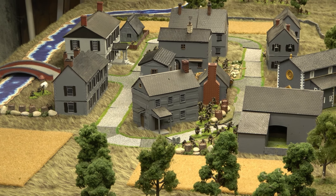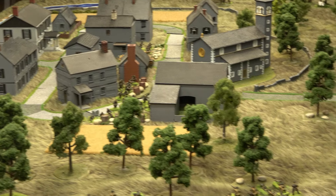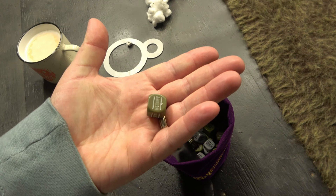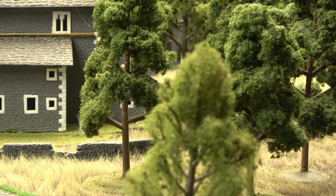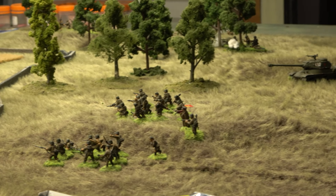Start of turn two — the Germans have two or three units on ambush: I think a machine gun and two squads. The IS-2 crew goes on ambush — didn't like where they were, and if the Germans come out from multiple directions, they'll blast them.